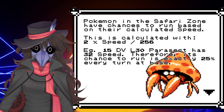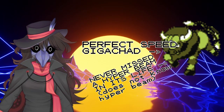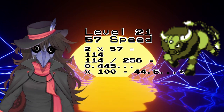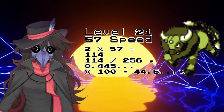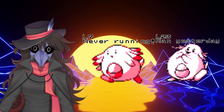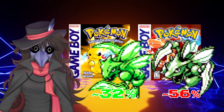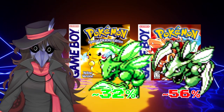So every turn, a Pokémon has a chance to run based on its calculated speed. Let's say you find a Tauros with perfect speed at Safari Zone at level 21 — it will have 57 speed. The chance a Pokémon will run is calculated with 2 times speed divided by 256, so a max speed Tauros has a 44.5% chance to run each turn. Because it's based on the Pokémon's speed stat, higher level Pokémon are more likely to run, while lower level Pokémon are less likely. This actually results in some interesting version differences, with Scyther in Yellow being far easier to catch thanks to being level 15 rather than level 28.